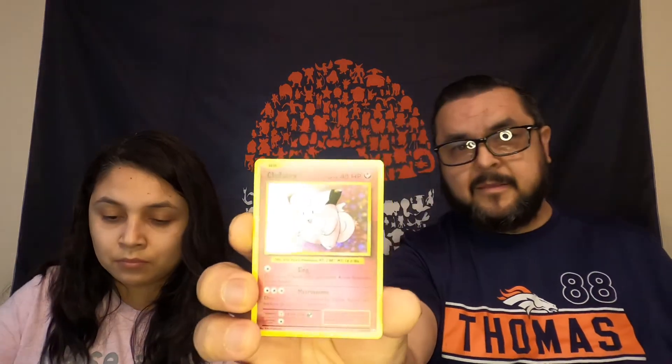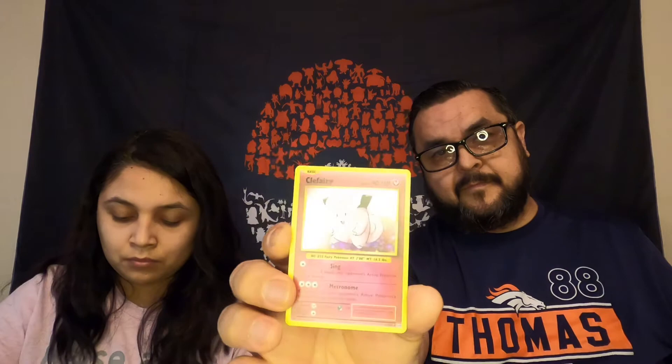My evolutions pack got me my Clefairy, and then I got a Marpeco V-max in there. What did you get? You got a Corvignite — that's it.